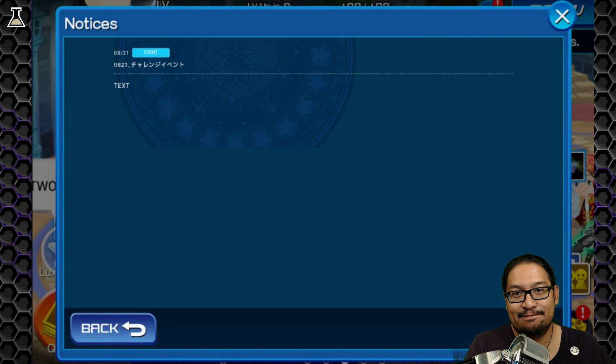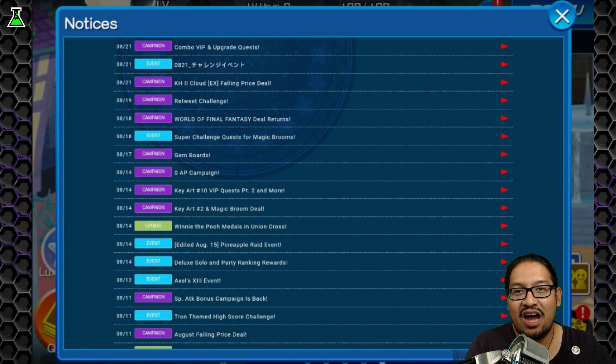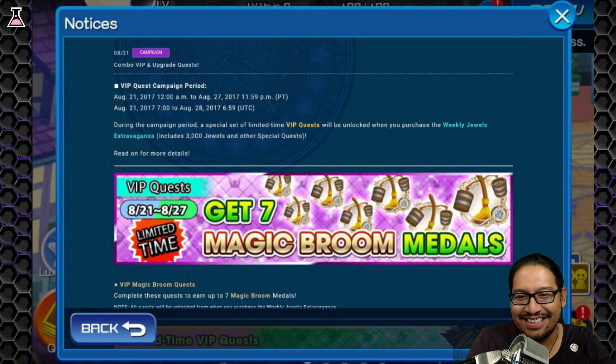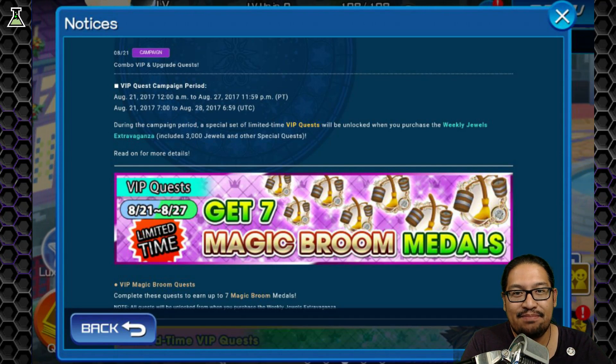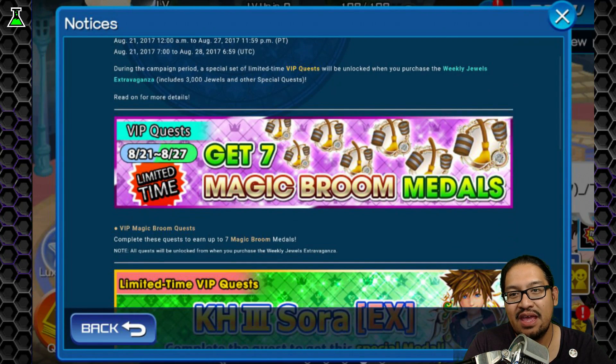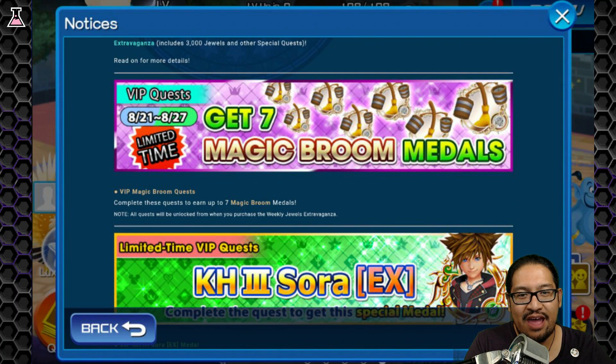Next event. Combo VIP and upgrade quests. Yes! I need upgrades. During the campaign period, a special set of limited time VIP quests will be unlocked when you purchase the Weekly Jewels Extravaganza. Includes 3,000 jewels and other special quests. So we do have Magic Broom Medals. We have KH3 Sora EX.